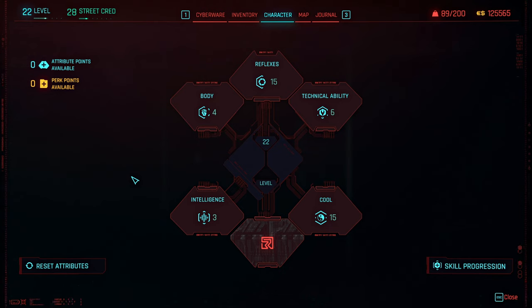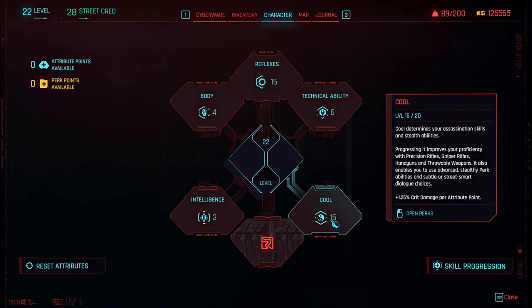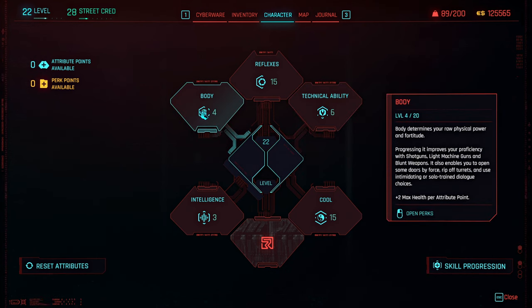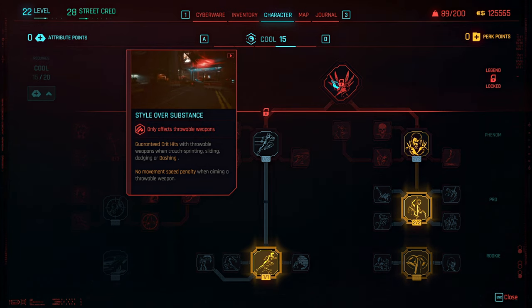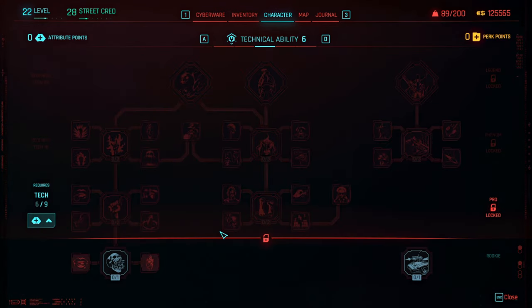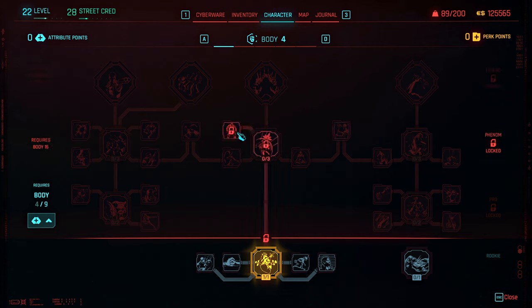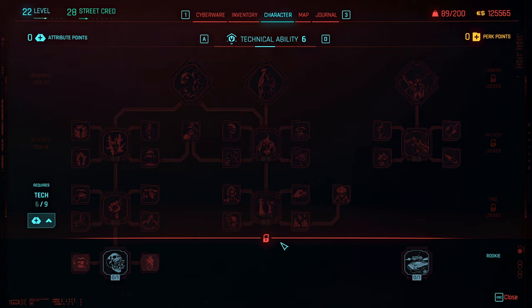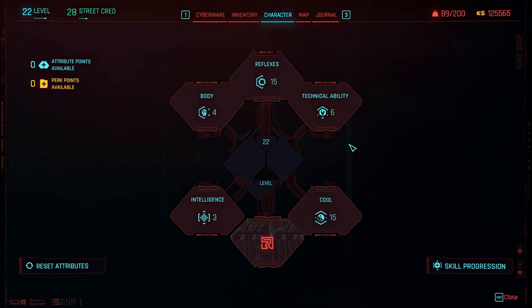Let's jump into the character screen and go through my attribute distribution. To begin with, I have 15 points currently at level 22 in Reflexes and also 15 points in Cool. I'll then focus on a little bit more Technical Ability and also Body as well. The reason we're going into Reflexes is for Blades, and the reason we're going into Cool is because we want to get the throwing knives. Technical Ability is going to be great for extra cyberware if you want to go down that route, but you can also go into Body and get the Adrenaline Rush perk which will help with survivability later on.